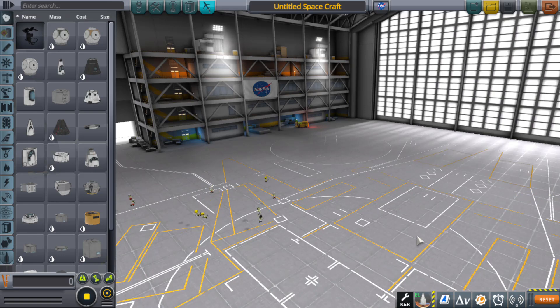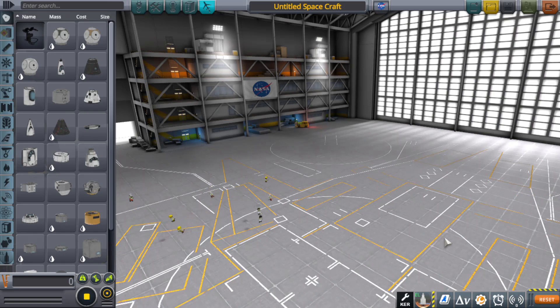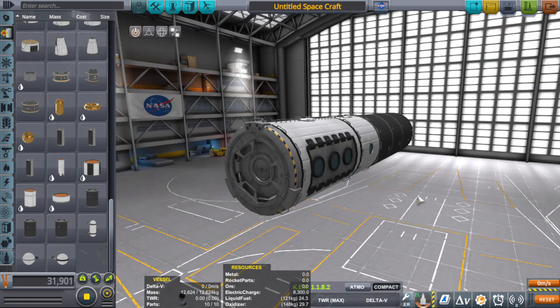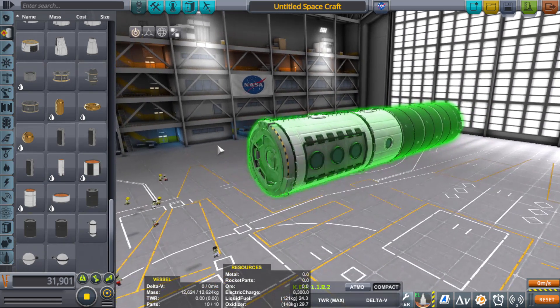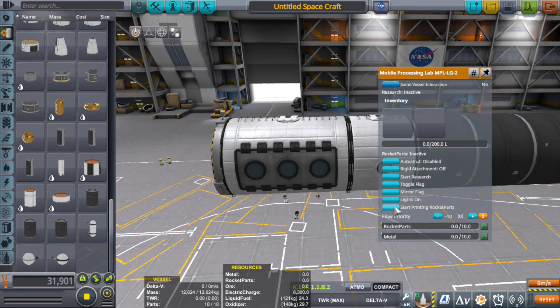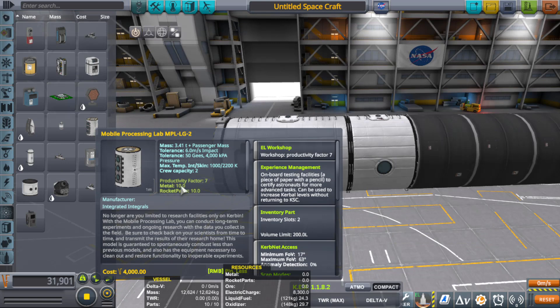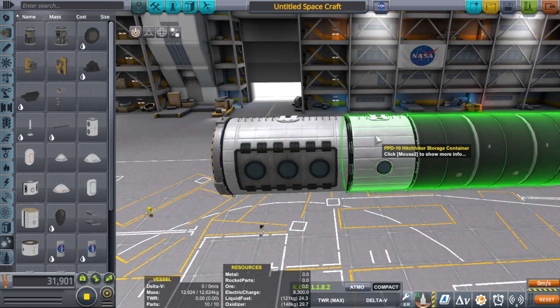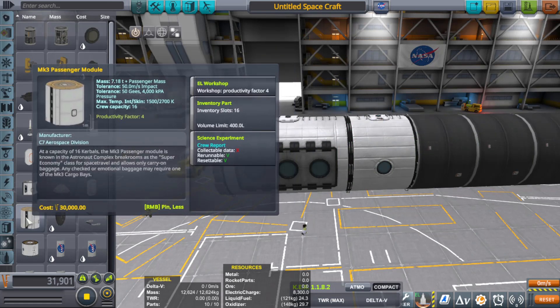So once Simple Construction was finally working for me, here's how you use it. The way Simple Construction works is that it uses the models or parts that are already available in the actual game. Every single docking port in the game also becomes a potential portal in order to build outwards from it. The mobile processing lab allows you to build rocket parts and gives you a productivity factor of 7 when you start building your craft files from it — it gives you the highest amount of productivity, like a tiny little factory.